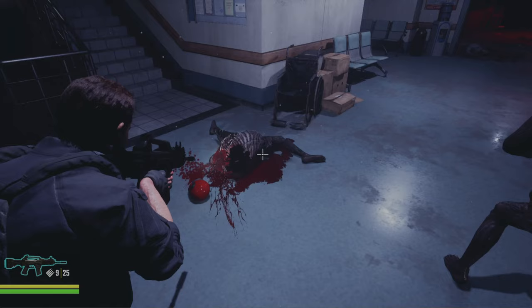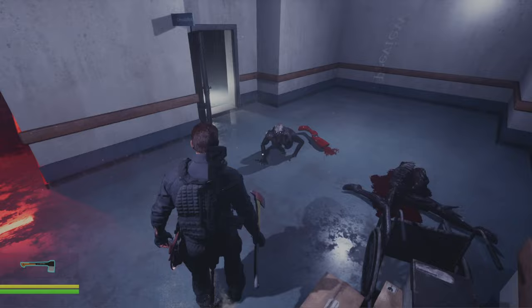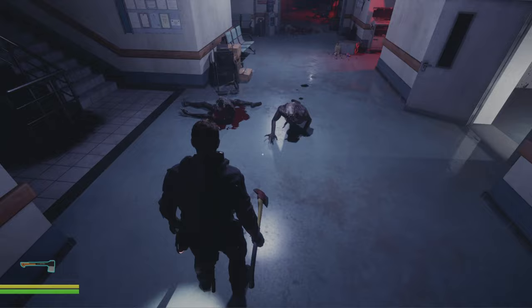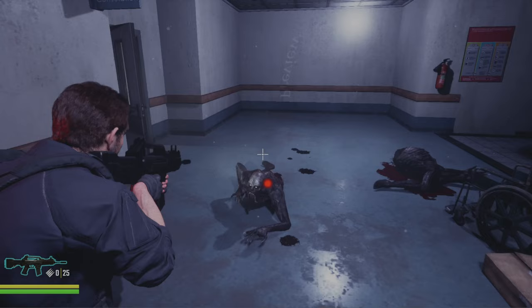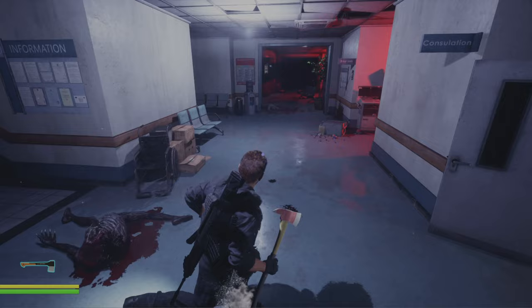I'm going to use this guy to show off another thing. So let's say you shot off his leg and he's chasing after you — he will leave behind some blood droplets. There aren't a whole lot of them being spawned and I'll probably change that so there's a little bit more, but I think that's a nice effect.